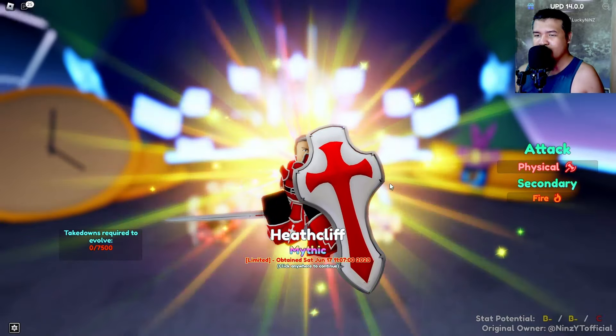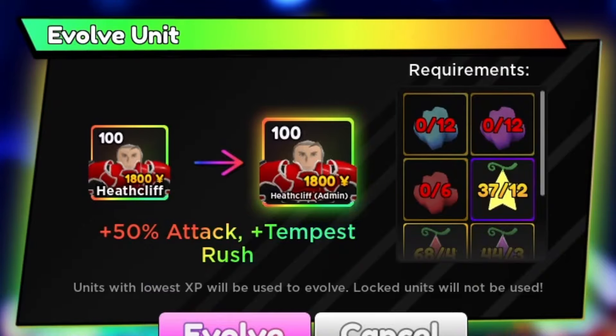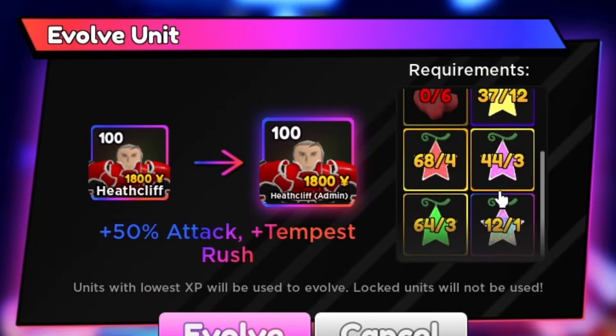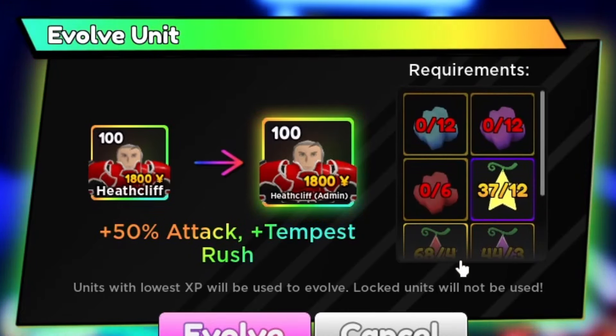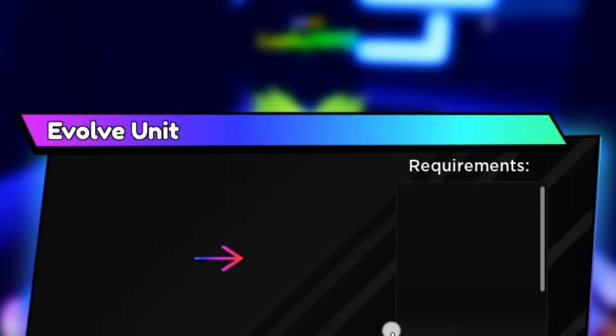Check his evolution — plus fifty percent attack and Tempest Rush. The evolution requirements are the same as Asuna.